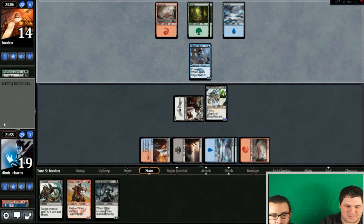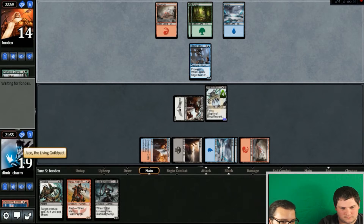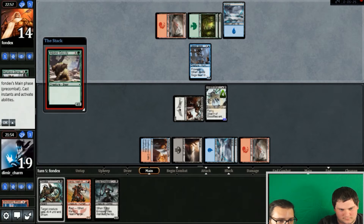Okay, come on now, Fondex — what is your play? If you hold over — if you hold over the 19, he's got now Pine Grizzly.